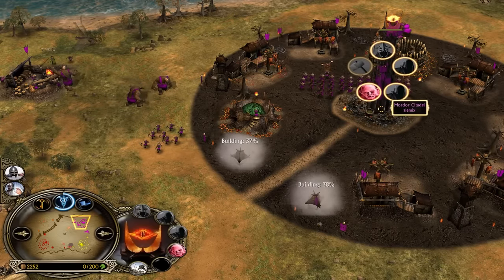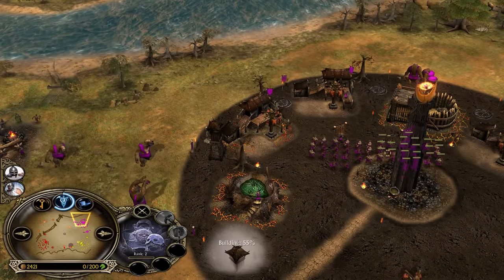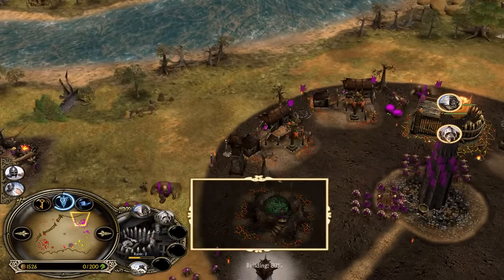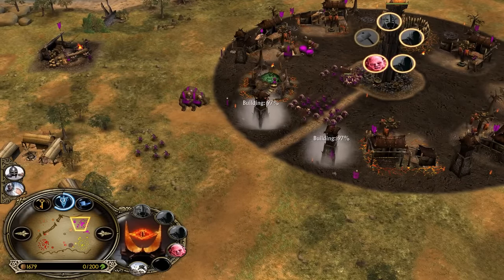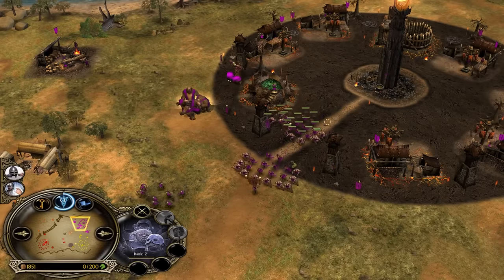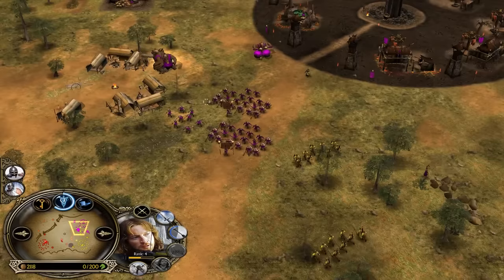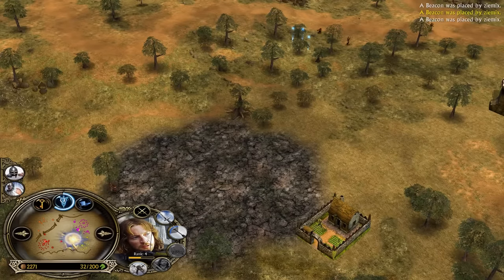Gimli level 2 is very important in this matchup because Stubborn Pride gives you general resistance to fear. Remember, Mordor is a faction that has lots of fear effects — for example the roar ability from the Drummer Troll or the screech of the Nazgul Witch King. Z-Mix making a mistake I think with combos — it's not really needed because your ally is making combos. Better to go troll, troll, troll, drama troll, drama troll, then wait for the Witch King. Those combos have no upgrades and won't be as strong as the Gondor combos.